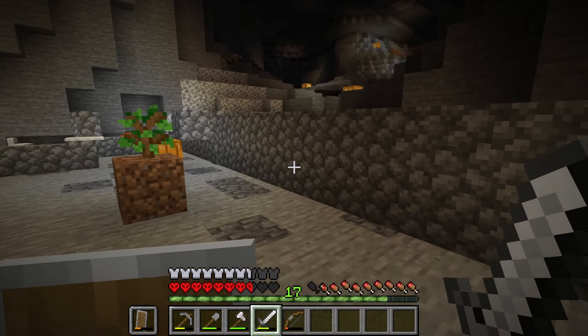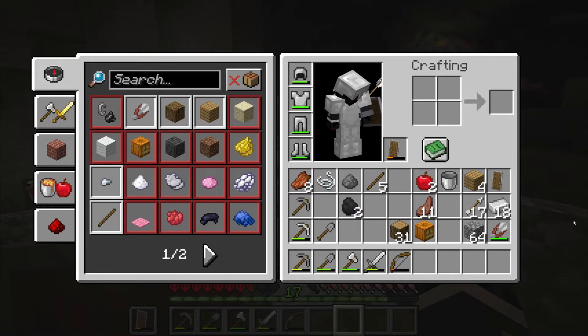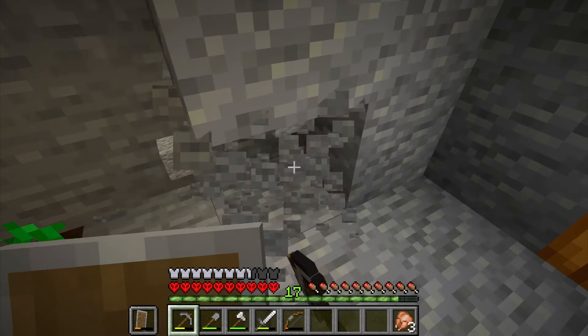I want to make a better wall here — this wall is nice but it's not doing the job anymore. So let's get started with that. I'm gonna mine a bunch of this — I think this is andesite.